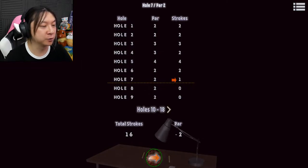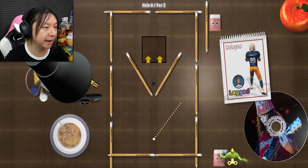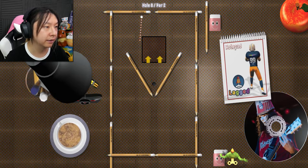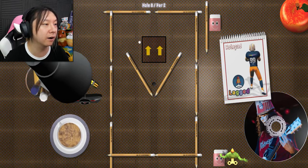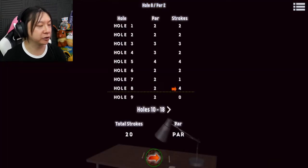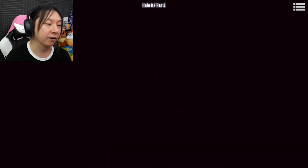Now we're two under par — that gives us a little cushion. We have a booster pad preventing us from shooting straight into the hole, so we have to ricochet it just right. It's a par two. I try to angle it so it doesn't hit the booster pad — oh it hit it! This is why it's good we had the wiggle room. The bounce off the right pencil... we're right back to par overall, because we went two over on that one. Good thing we had that cushion.